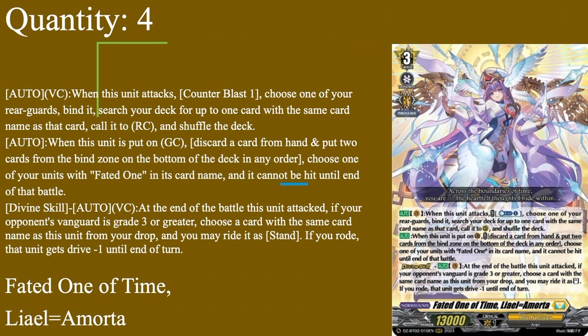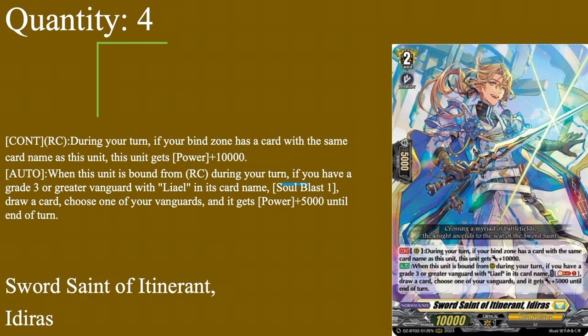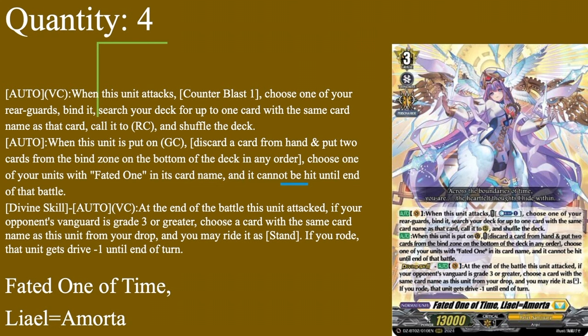Then we have our main grade 3: 3 in the main deck, 1 in the right deck — Fated One of Time, Leo Amorota. Grade 3, twin up persona, 13k base. Auto vanguard: once per turn when this unit attacks anything, CB1 — choose one of your rearguards, bind it, and search for one card with the same card name as that card, call it to rearguard, shuffle the deck. All around pretty solid — doesn't have to attack a vanguard, doesn't matter what grade it attacks into, just needs to attack something. CB1, bind a card, call a card with the same name. Could get Salvar Dragon and give it 10k, could get Idris which draws a card and gives the vanguard 5k, could be Penetreta. In the older version of this deck you could technically get 7 attacks in a turn with the Kiribre combo, though that took up pretty much all your CB and soul and got shut down by a damage trigger once.